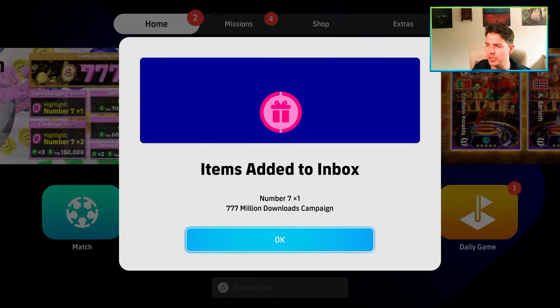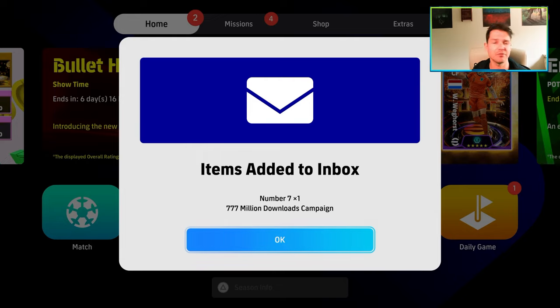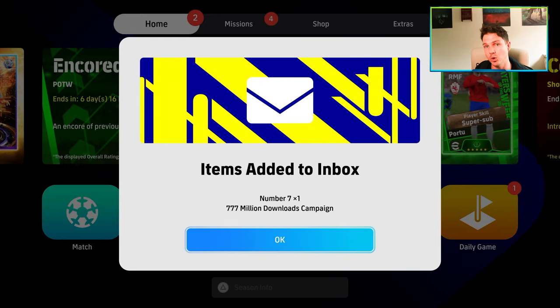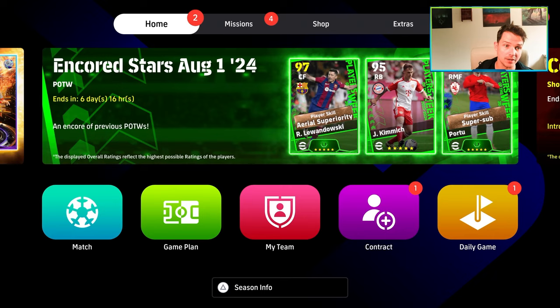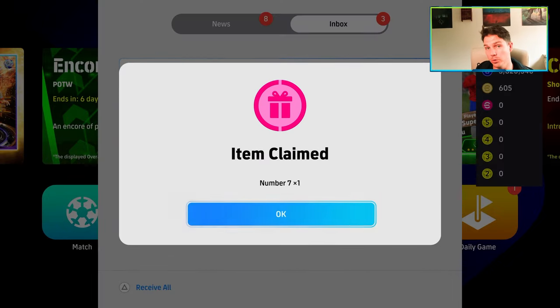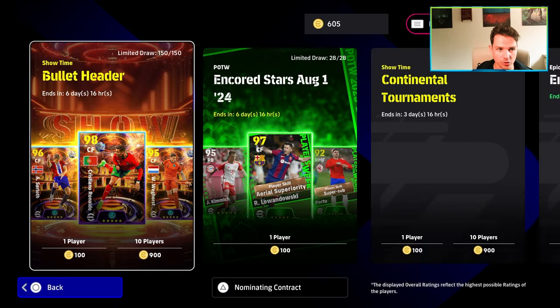Welcome back to the channel. Today we're talking about the three new players you get for free as part of a new campaign. When you log into the game, you'll get an item added to your inbox — it's a 777 million download campaign agent. This agent gives you one of three players. Once you claim it from your inbox, you go back into your contracts.